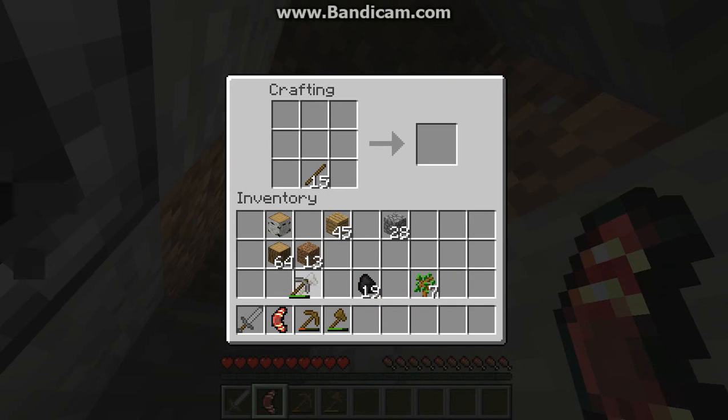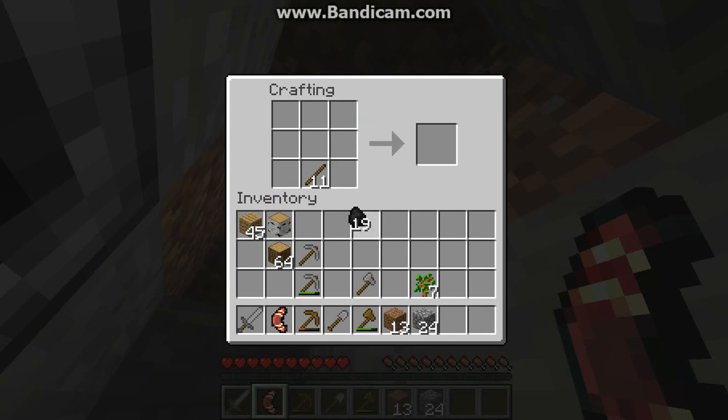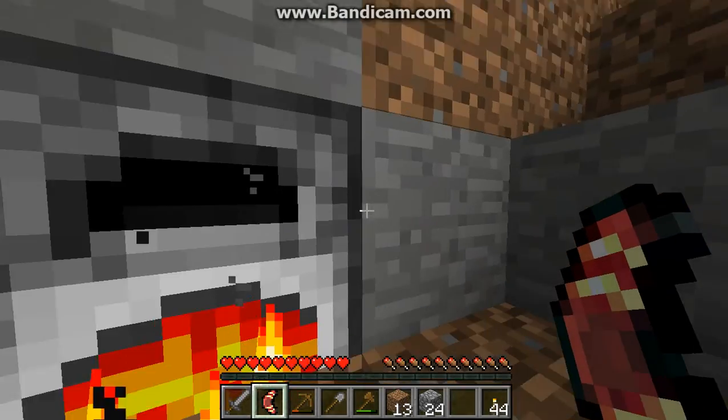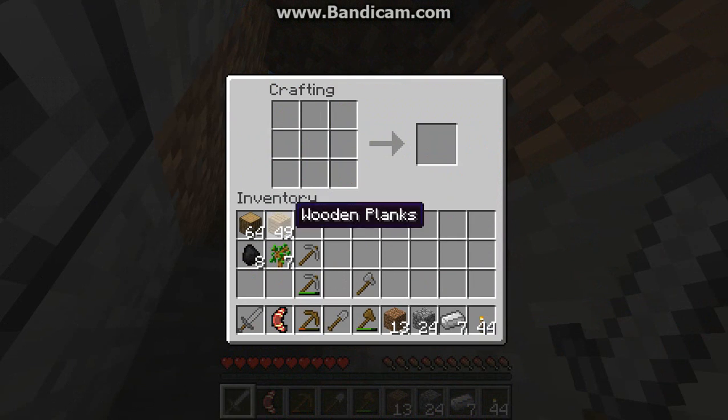What else do we need? A shovel - make another pick, organize my inventory a bit. We need some torches - make all those torches, make that wood. More coal there, some saplings. Okay we are good to go soon - actually we can make some iron tools now.